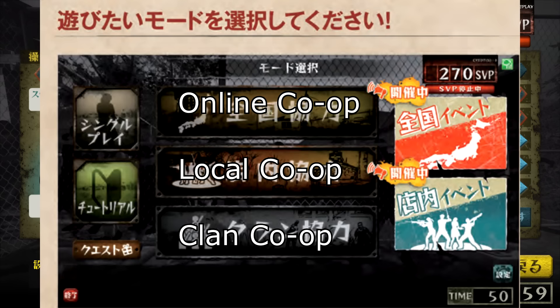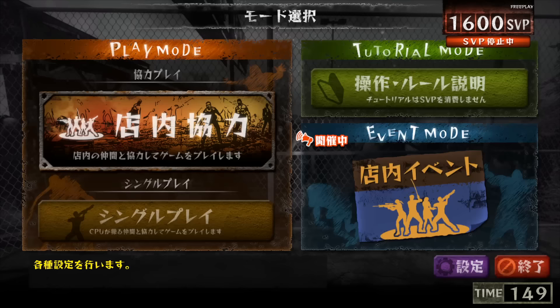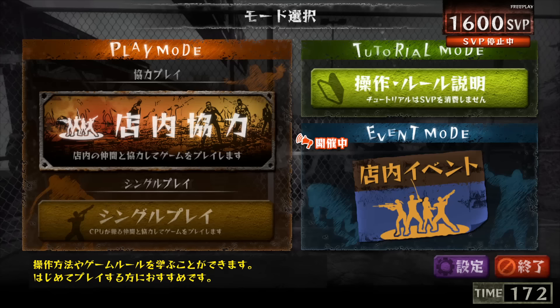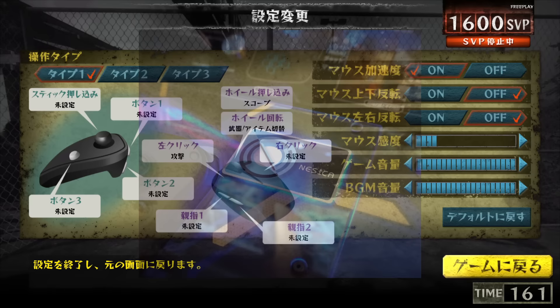There was also clan matching, where you could create a clan and match with specific people in said clan — not unlike a friends list. This is all perfectly sensible functionality; it's just funny to me how much Left 4 Dead Arcade is just dead-ass a PC game, like all of the functionality that you would expect of a PC game is preserved here.